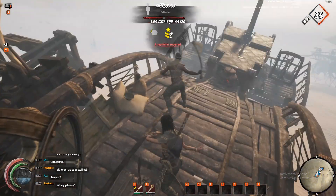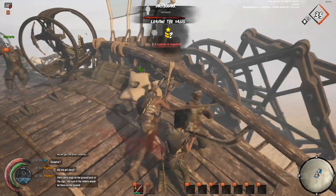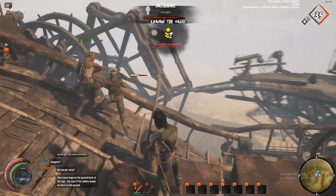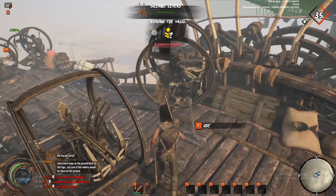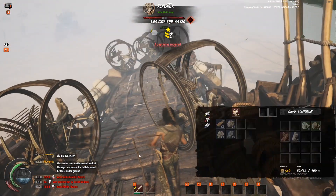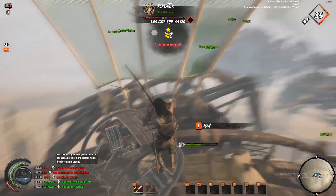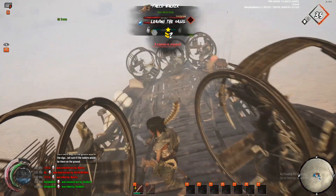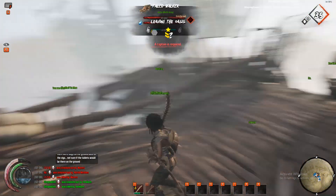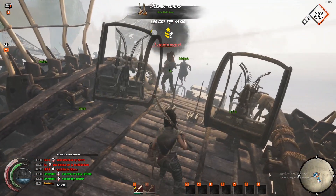By the way, my group gunner is on the back. Hey guys, there were bags on the ground back at the ziggurat of death — bags that might have tablets. We need somebody to head back to the ziggurat only. You can leave us with this — we'll be fine. If you need to go help, go.